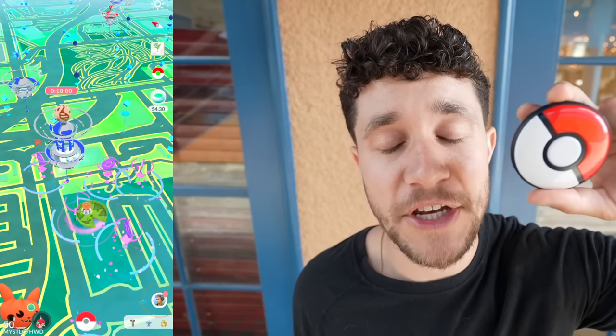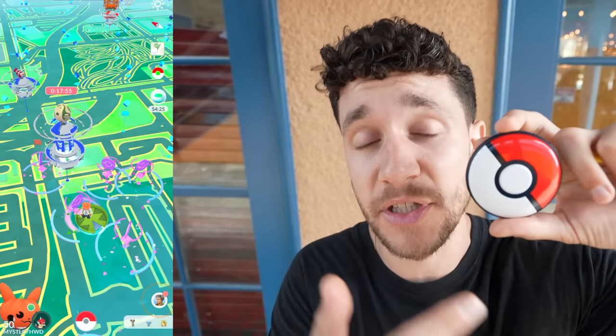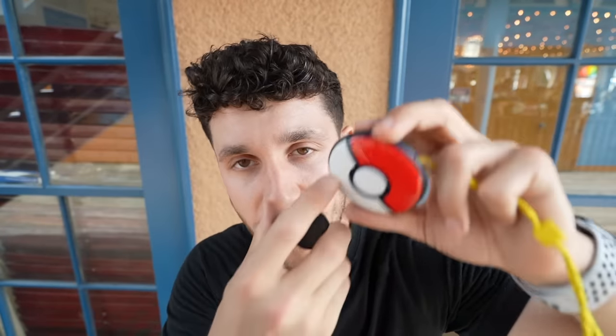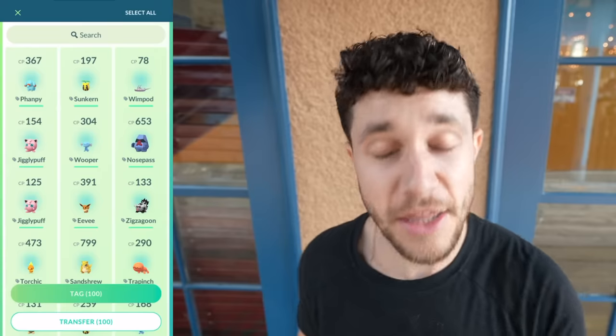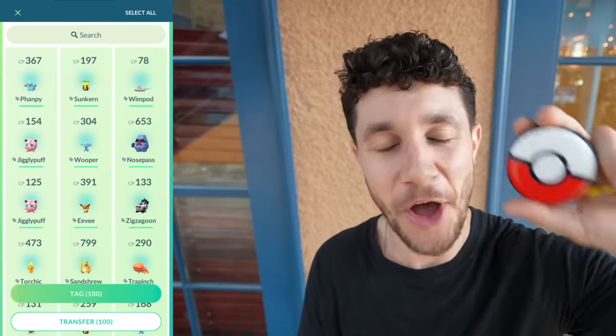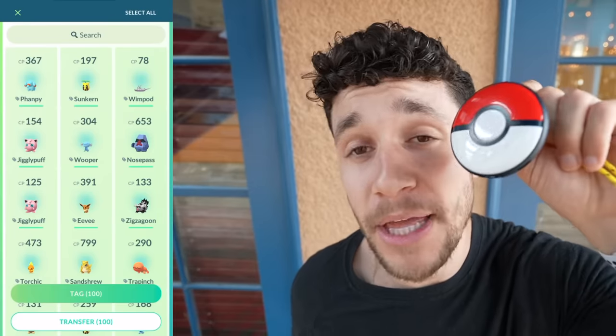The OG Pokemon Go Plus is nice because it's small with a clip, but you can't forget about it because it doesn't auto-catch Pokemon. The auto-catch feature is absolutely a game and life changer. It also automatically spins Pokestops to replenish all the balls you're throwing. Plus it's rechargeable, and you can use Great and Ultra Balls if you want to be active and press the button. The Pokemon Go Plus caught 71 Pokemon in 30 minutes, and the Pokemon Go Plus Plus caught exactly 100 in 30 minutes — on the dot. It catches more Pokemon, charges easier, and makes playing Pokemon Go a lot more convenient. This one wins by a huge margin — I left an Amazon link in the description below.